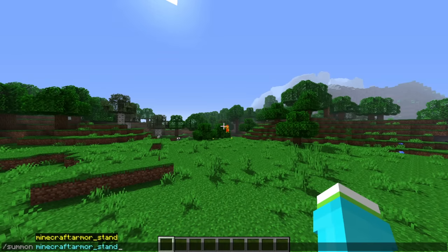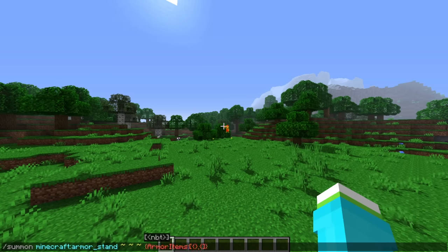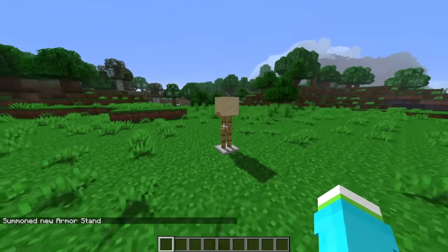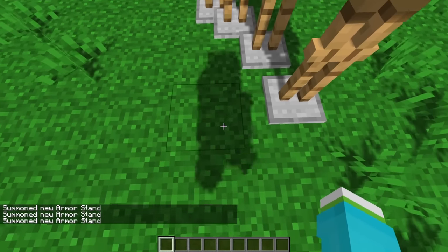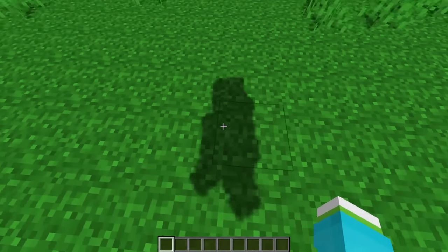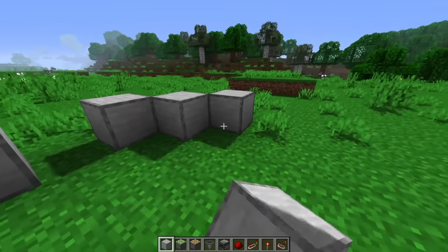I have another idea: we can summon an armor stand and put a block on its head. Using armor_items, we make a list with nothing on feet, legs, or chest, and sand on the head with a count of one - that makes an armor stand with sand on its head. We could summon a bunch of these and run in a circle manually, but that's not ideal. For a perfect circle, we need something more clever.